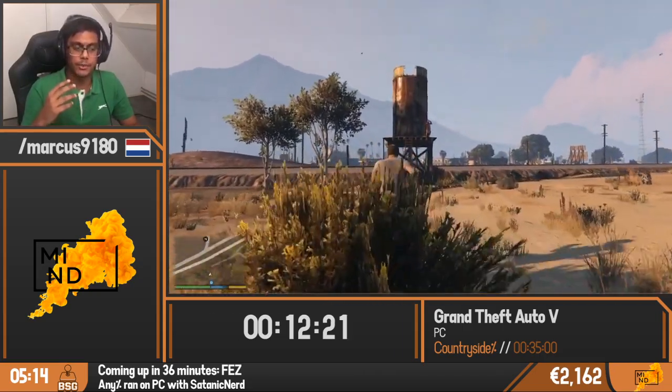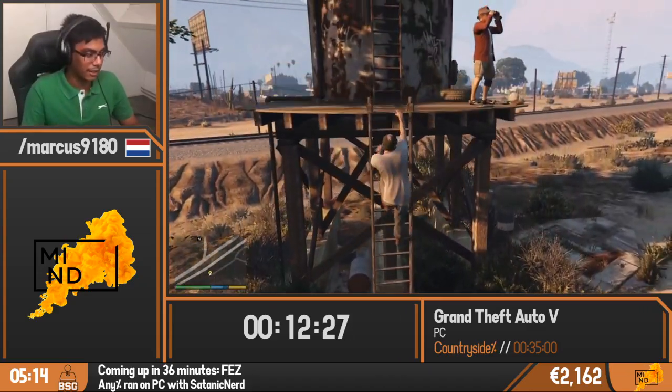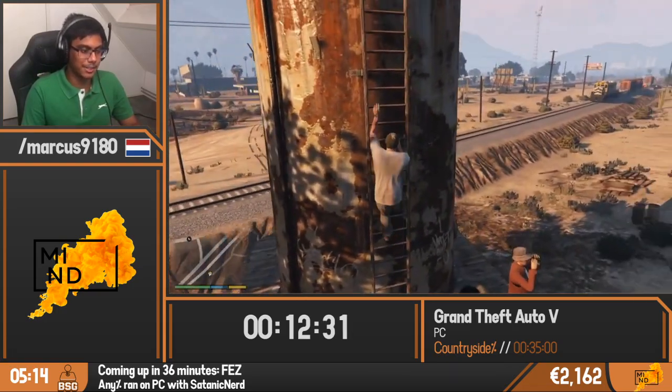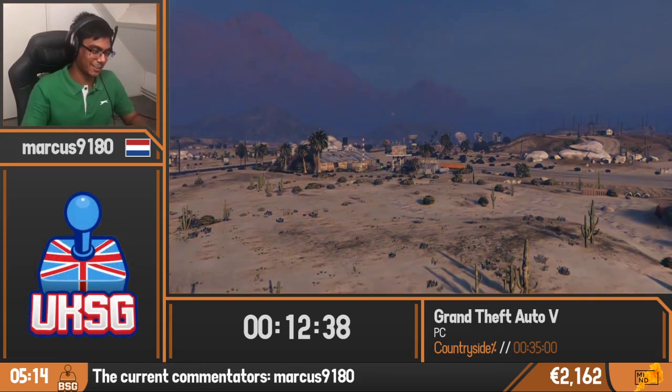The reason this jump is really difficult is because you don't have a speedometer, you don't have a good reference point. You just have to eyeball it and hope that you get it, which is not that easy. For every good attempt where you actually land on the lower platform, there are bad attempts where you just get sent flying.